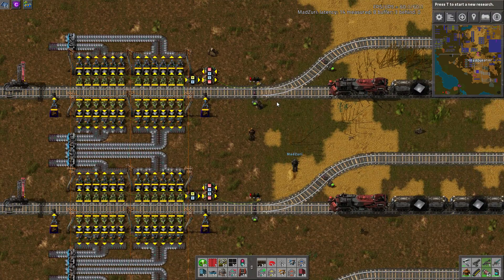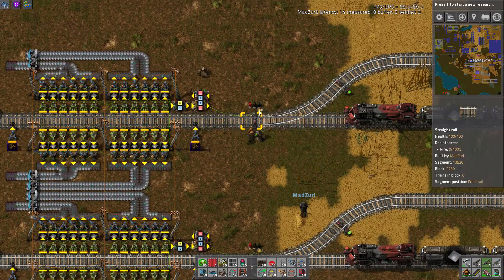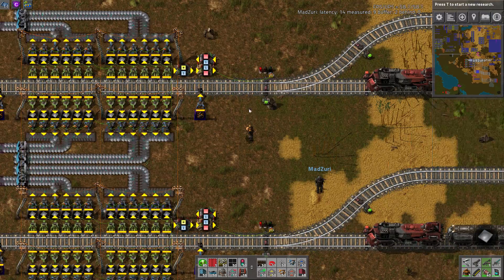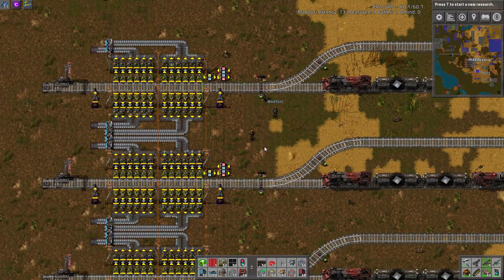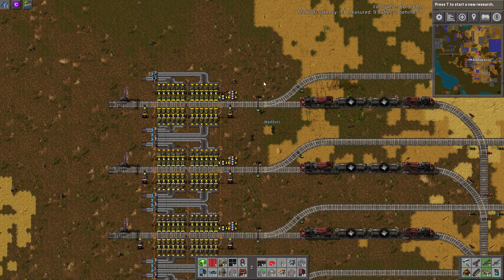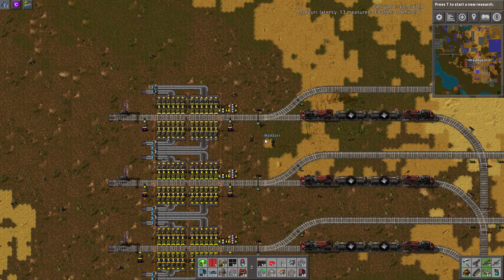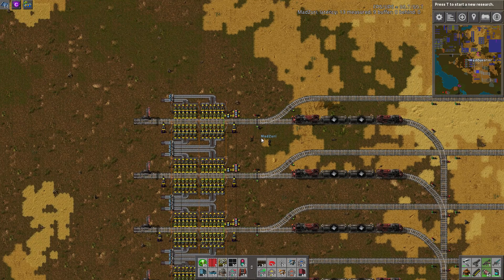We touched on the entry signal system that we used, but there were still quite a few questions, and I think this is something that maybe needs a little more in-depth explanation. I'm not really sure what you'd even call this signal system — like a flip-flop? Zuri says you can call it a flip-flop if you want.